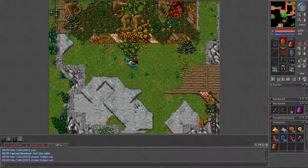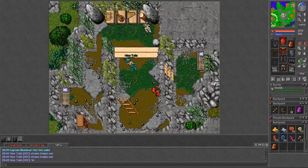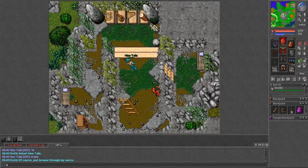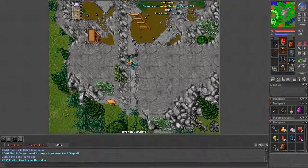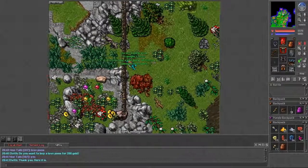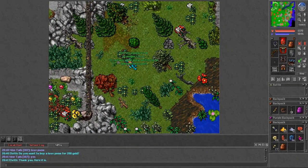In Ab'Dendriel, speak to Elvith and say 'a love poem.' You'll receive a love poem written by an unknown elven poet for 200 gold. Don't do the trade option — just say 'a love poem' in dialogue. Now I'll meet you back at Haven — to get there, just say the code word 'Pegleg' and sail there as before, since taking the passage will cost more.